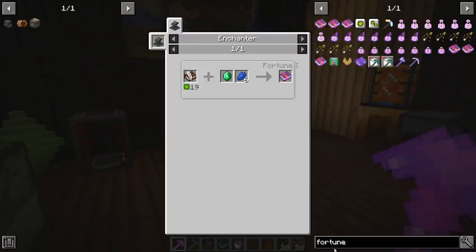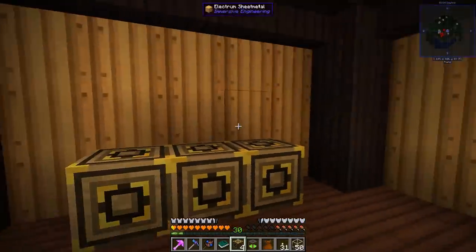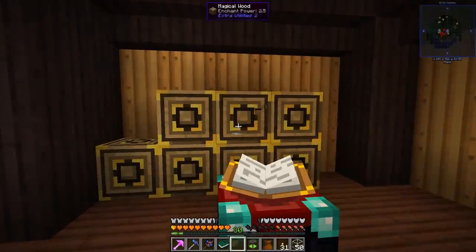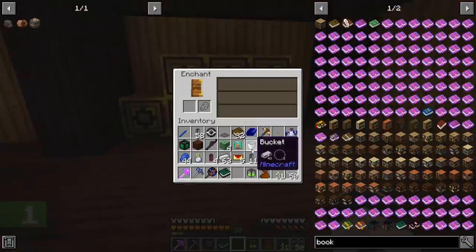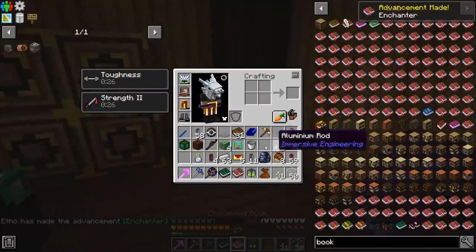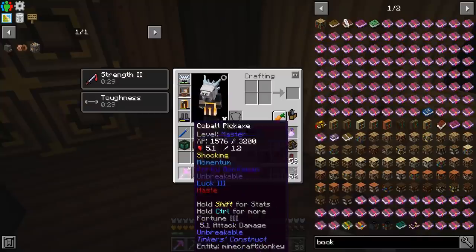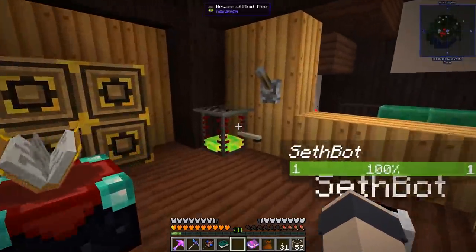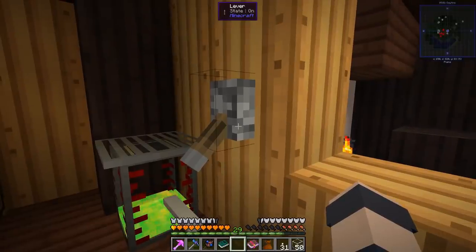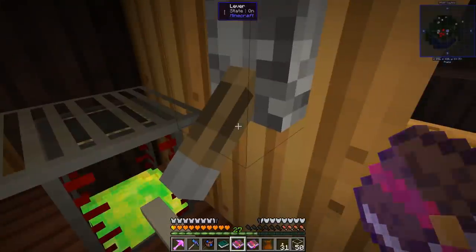We can get Fortune III from an enchanter — but that looks impossible to make right now. So we'll have to use a regular enchanting table and hope for Fortune III by chance. Magical wood functions like a bookcase but is more compact. We can reach level 30. This is actually our first enchantment of the series — kind of hard to believe. The problem is we've used almost all our experience on base decoration.